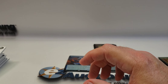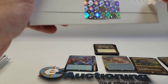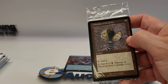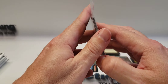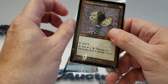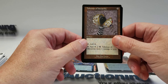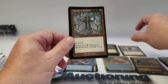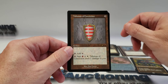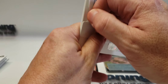Next up is the Enemy Talismans — same artist. My trash piles are spilling over here; I don't have my helper with me today, so hopefully it doesn't spill into the video. Talisman of Hierarchy, Talisman of Resilience, Talisman of Creativity, Talisman of Conviction, Talisman of Curiosity, and the Felwar Stone — you get that in both series. This is the etched foil version.